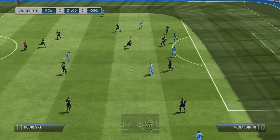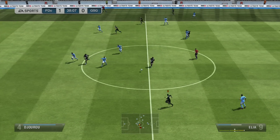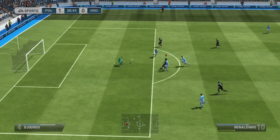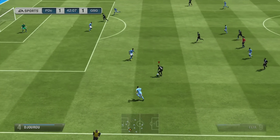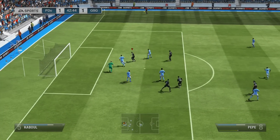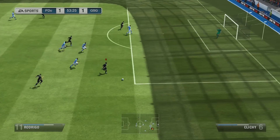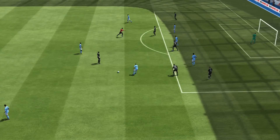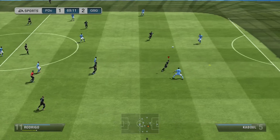We continue in Division 4 and come up against a very strong Premier League squad. We end up conceding a goal in the 31st minute from Podolski, but just 6 minutes later we find Aliyah with an over-the-top ball to find Ronaldinho, and a finesse shot around the keeper makes it 1-1. We continue on — Aliyah makes his way into the box but the shot is saved. In the second half, a through ball finds Rodrigo, who ends up picking up a penalty.